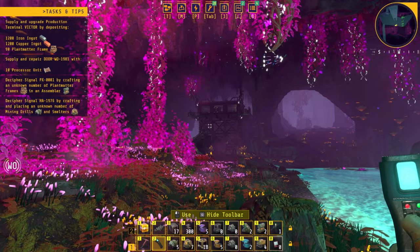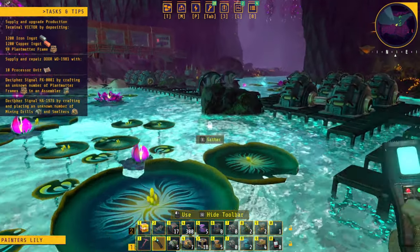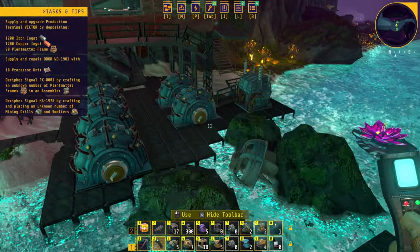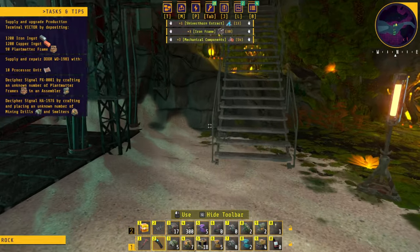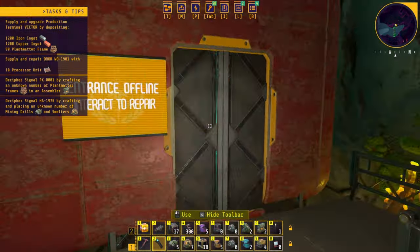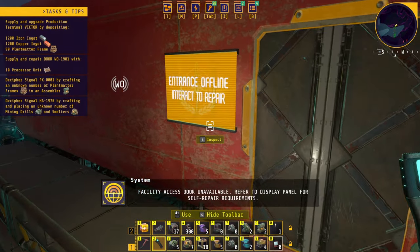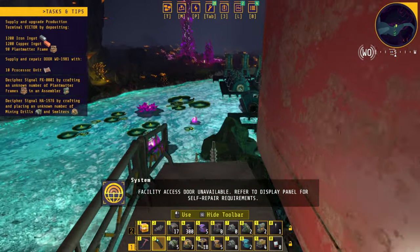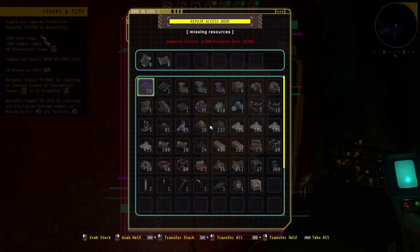There is a base down there and a base down there, so let's check out this one first. I've been collecting them all, so it should be fine. Oh, I missed one — let's grab this. How do we go up here? 'Facility access door unavailable — refer to display panel for self-repair requirements.' We need advanced circuit and process units: 800 and 300. Oh, that's a lot!